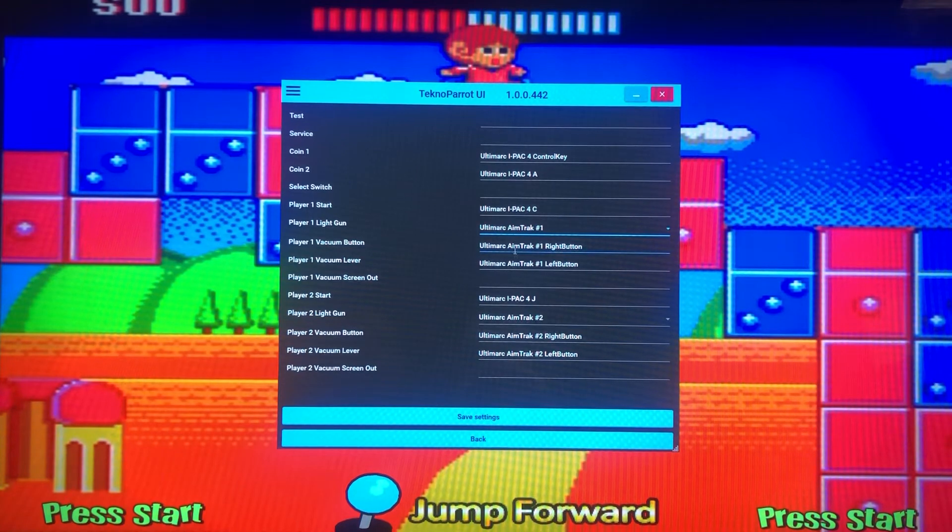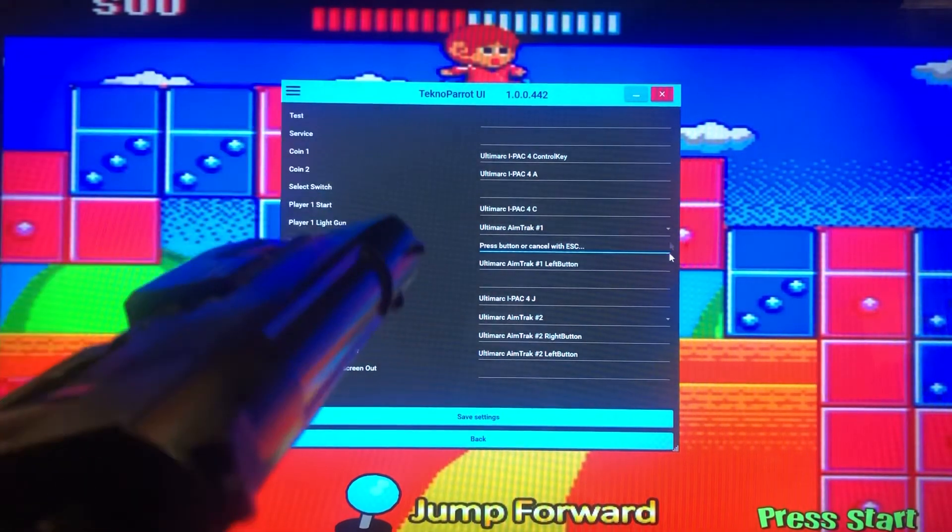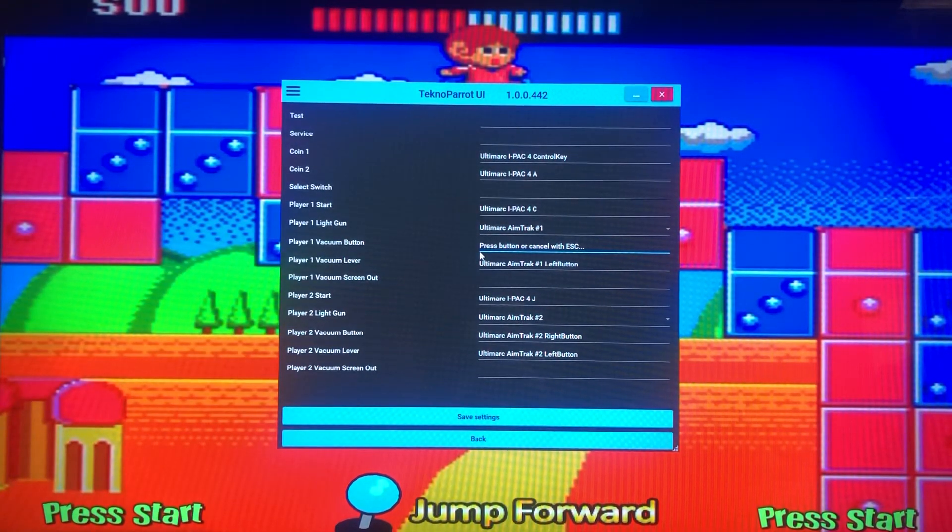Then go down to the vacuum button and click on it. You want to point at the screen — no gangster style, no turning it sideways — point straight at the screen and press one of the side buttons. Mine maps as the right button.